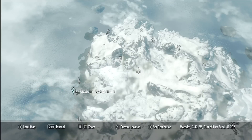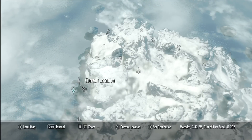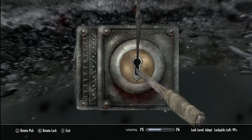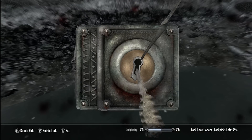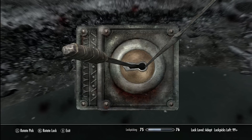This one is going to be all the way on the west side of the island, way out in the middle of nowhere. Then this one, as I said, was an adept lock, as will be the last one. You have to pick all the locks to get the key to the crypt — otherwise you have to pick a master lock.